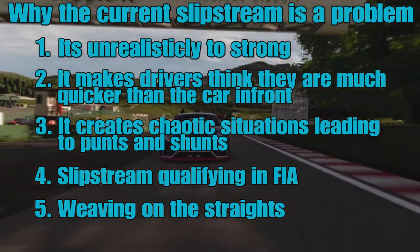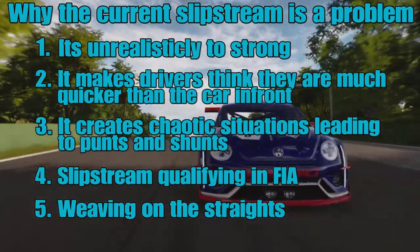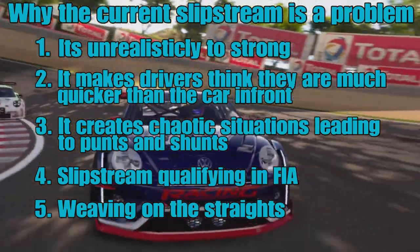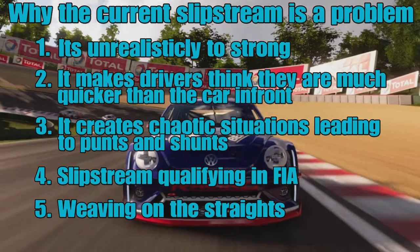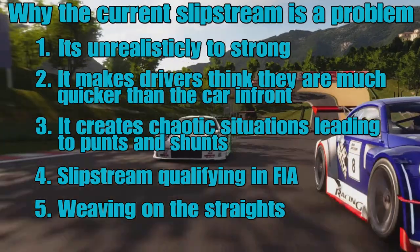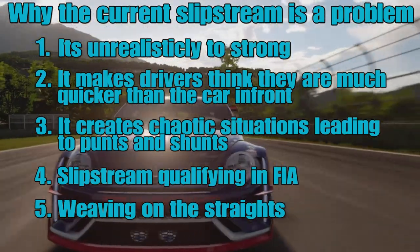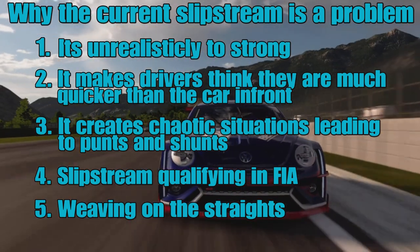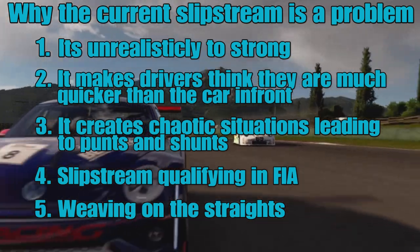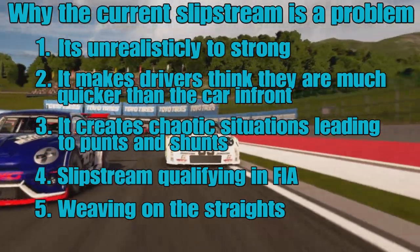This also reverses itself, meaning a car that's actually quicker out front just can't escape from the car behind. Number three, probably the biggest one for me: it creates chaotic situations leading to punts and shunts. Because of the slipstream strength, you can find yourself three-wide into a braking zone, which leads to accidents if drivers lack discipline. Number four: slipstream qualifying in FIA is probably the biggest reason I don't play FIA in Europe anymore. Number five: weaving on the straights - drivers weave to try and break the slipstream, which is really annoying.